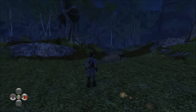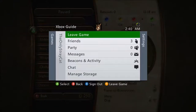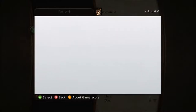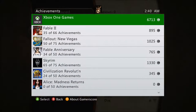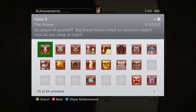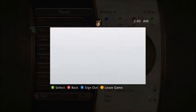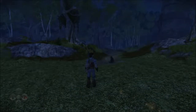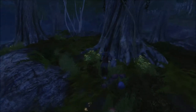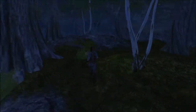I think I still have it somewhere — let me double check. Achievements, for this game. There it is — 'So proud of yourself? Big, brave hunter — killed an innocent rabbit. How do you sleep at night?' Yep, that was the one. I didn't expect it to be right there. I didn't think it was the last one I got, but I guess it was.